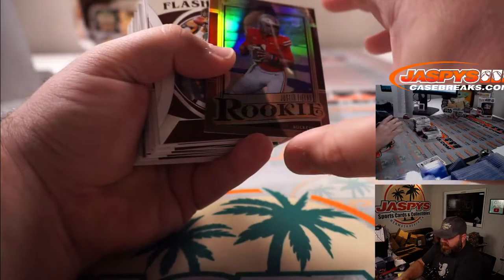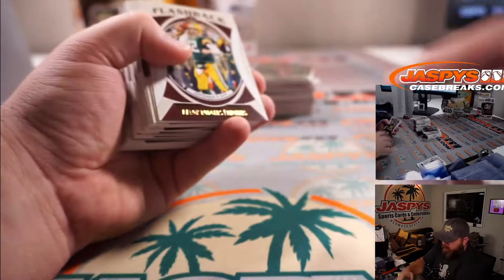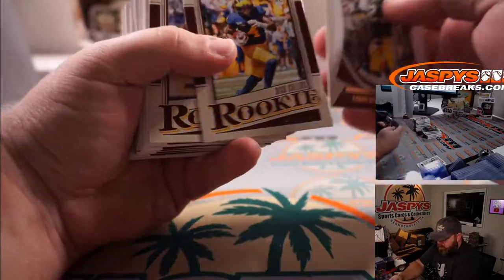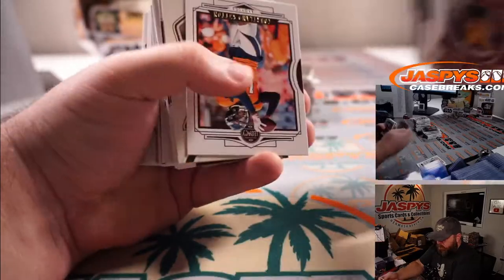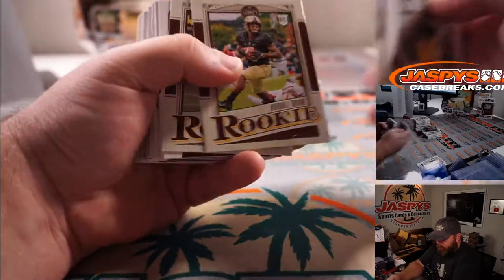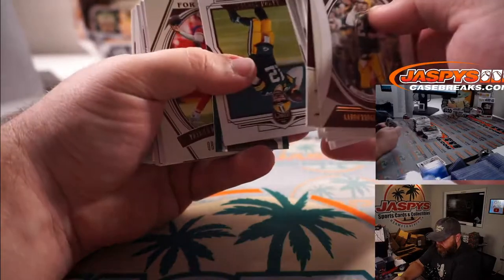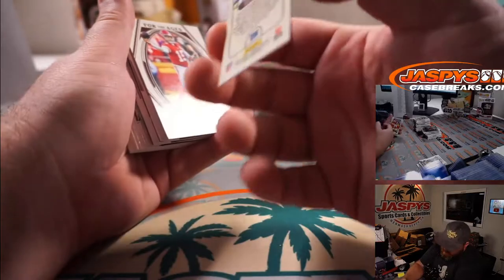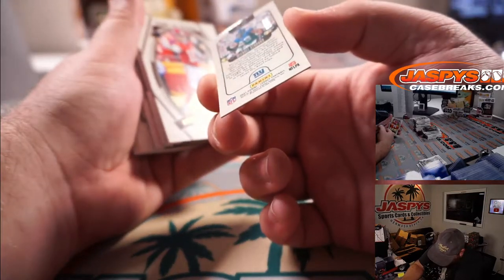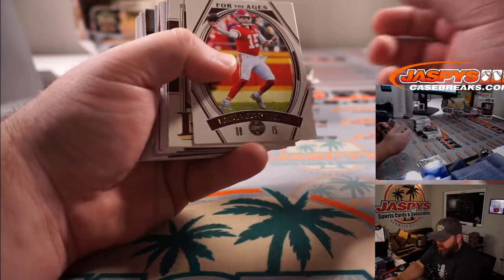That is Justin Fields for the Bears, Eric Jock — 54 out of 100. And a Michael Strahan cracked ice, 4 out of 25 for the Giants and Travis Gill.